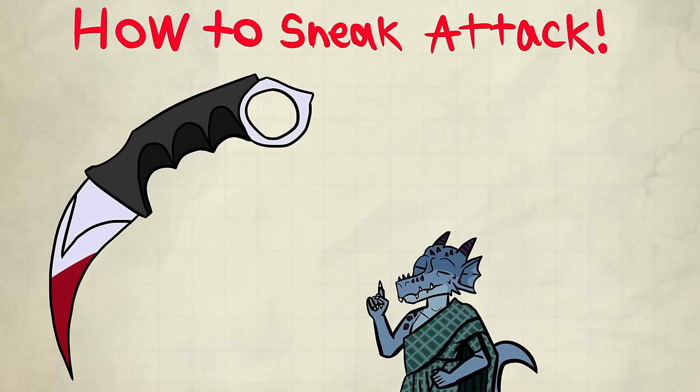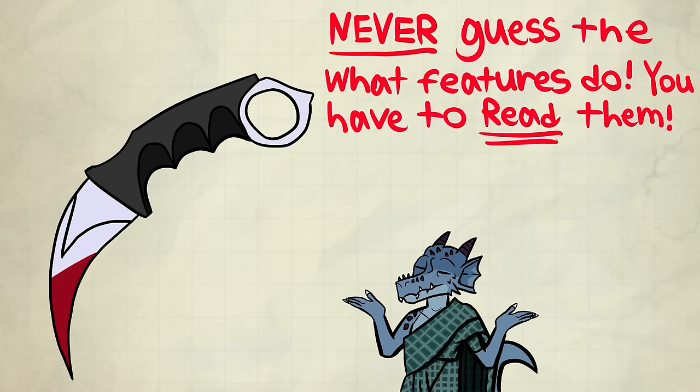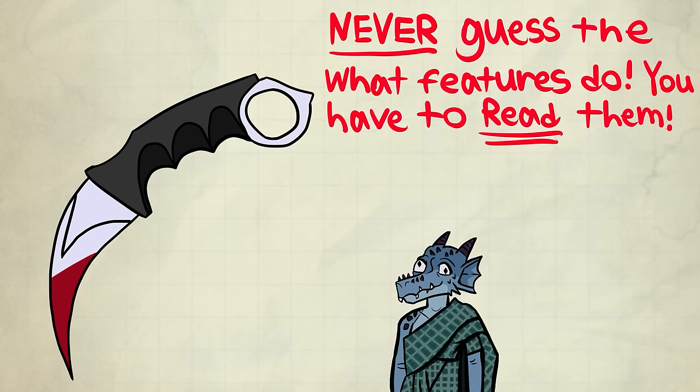Before we read the feature, let's talk about the name Sneak Attack. Never guess what the features do in D&D by only reading the title. You have to read the mechanics instead. The title of the feature is irrelevant to what it does. Tons of people make this mistake. I even know veterans today who don't know how this basic feature works because they guessed the feature.